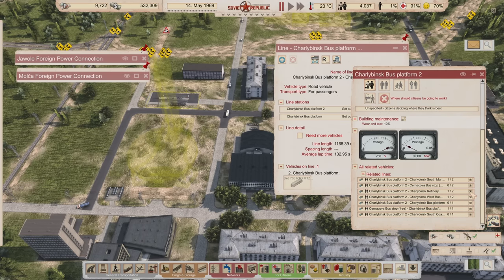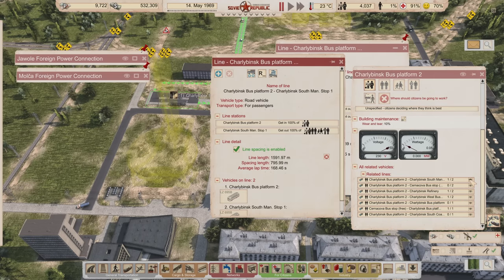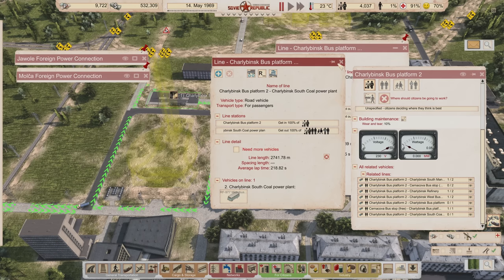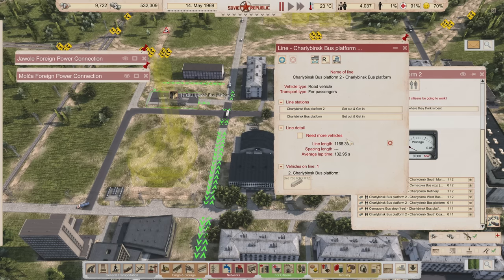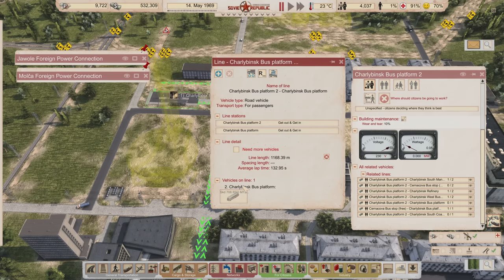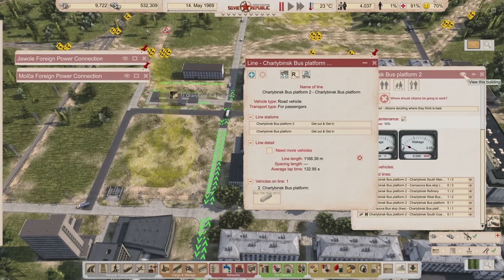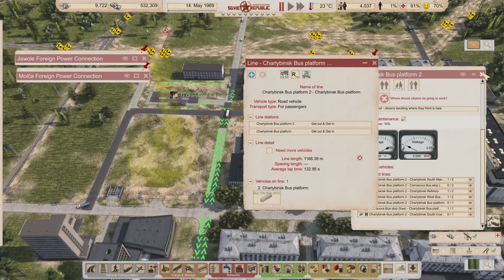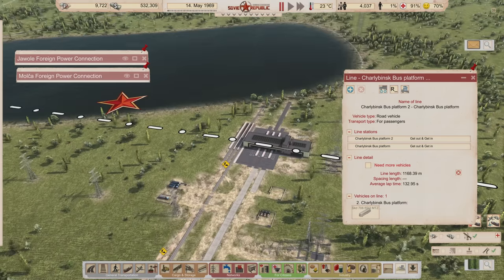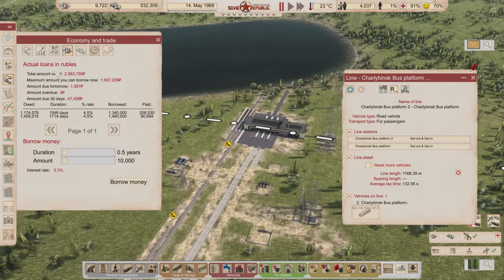This is going to be kind of an episode where we just tinker with what's happening and try to get everything balanced and ready to rock, so I don't know if we're really going to be designing anything today. It looks like I've already pulled the bus off of this route, so I will need another bus that moves through here.